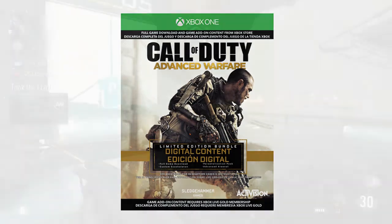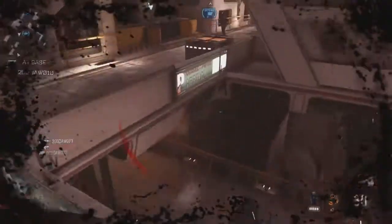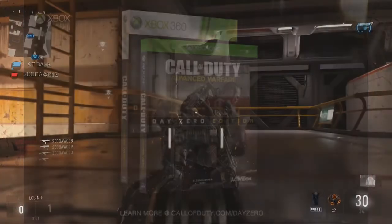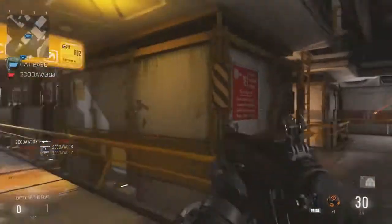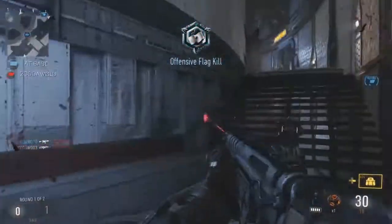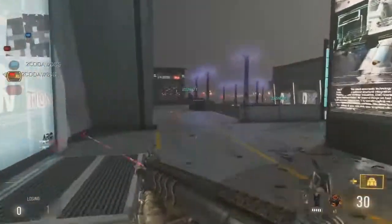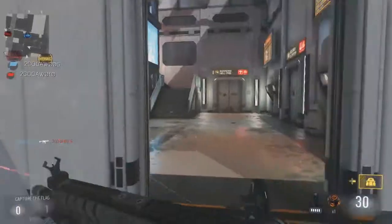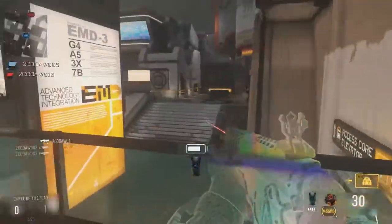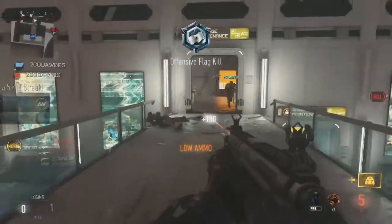If you guys are not familiar with the Day Zero Edition, it gives you 24-hour early access, and all you have to do is pre-order the game at select retailers. Anyone with an existing pre-order automatically gets the Day Zero Edition — pretty much whoever pre-orders this game, which is like 90% of Call of Duty players buying the game first week. The game is coming out November 3rd, and we're all getting double XP that first day, two custom weapons, and Advanced Arsenal. The guns are like an assault rifle and an SMG, and you can customize them with exclusive stuff other people don't get.